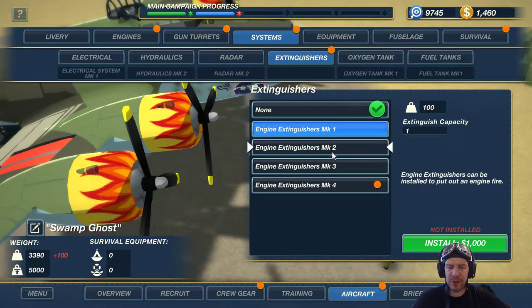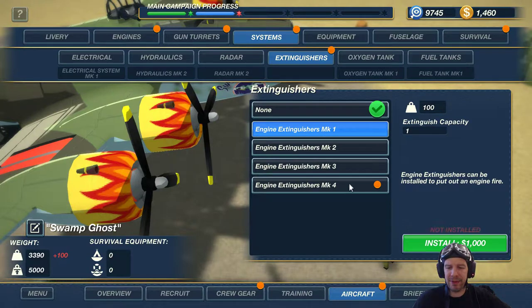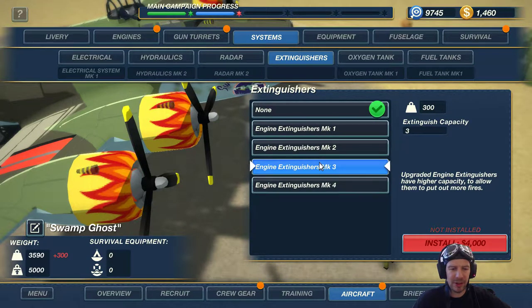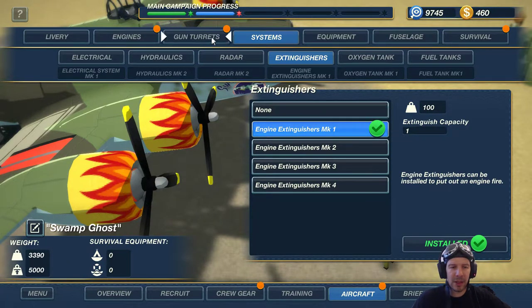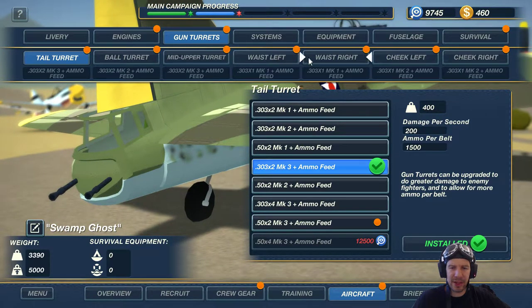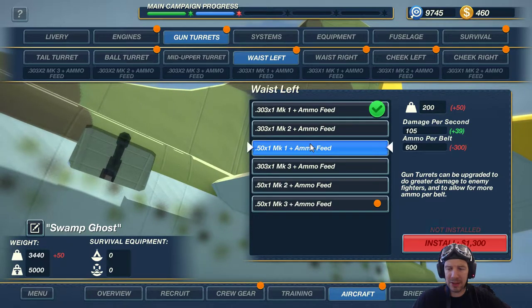I'd like to install at least one extinguisher — I'm an avid user of that. I'd prefer four, but I don't have the cash for it. Mark 3, Mark 2, Mark 1 — got it. That leaves us very little money. Let's see about the waist guns — can we improve them at least? 50 cal? No.